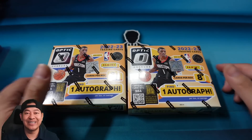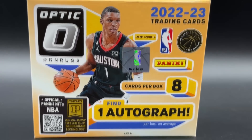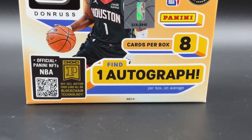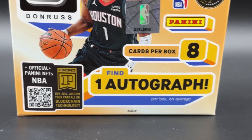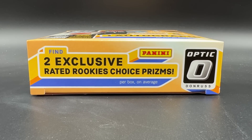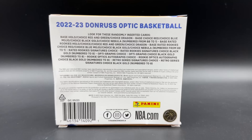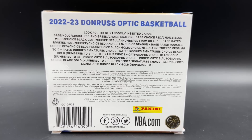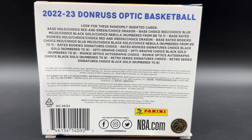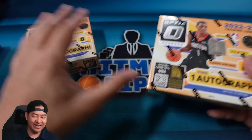Let's take a look at the box — this is 2022-23 Optic Basketball Choice. You're gonna find eight cards per box, one autograph per box on average, and two exclusive Rated Rookies Choice Prisms. On the back you have your base hollow, red and green Choice, then your Choice Dragons, base Choice red and blue, base black gold, and of course your Nebula one-of-ones.